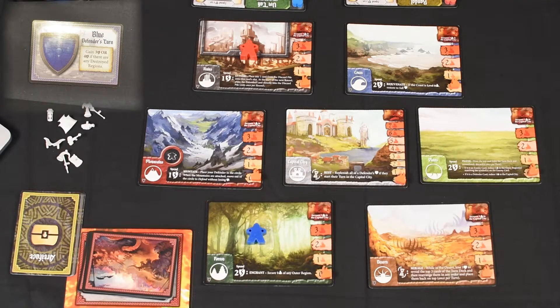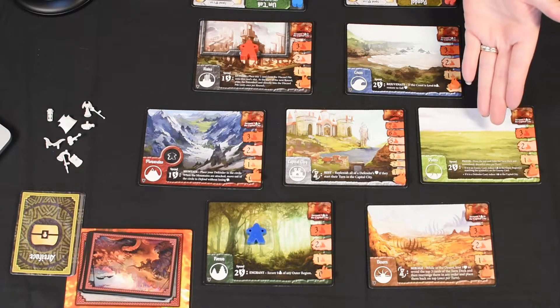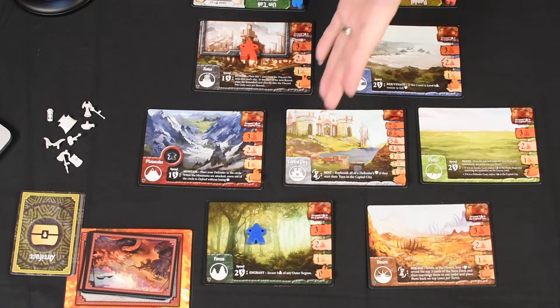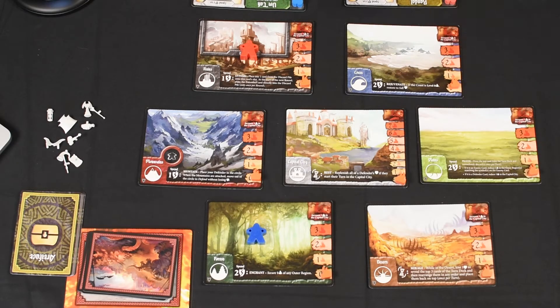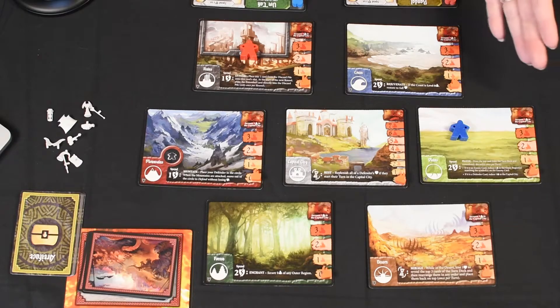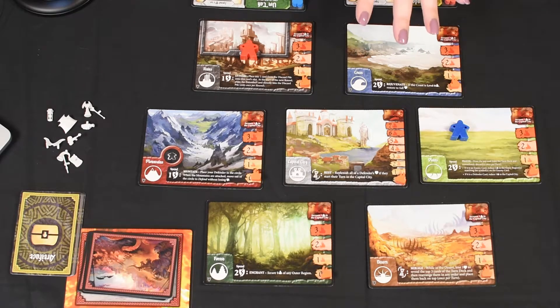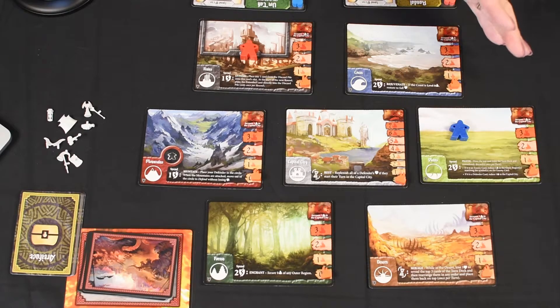The first card we get is a blue defender and that really sucks because we don't have much to do. But I know that there are multiple Plains cards in the deck, so we might just move Umtok into the Plains — so let's do that, one and two. There's nothing to do in the Plains but for now we'll just end it there because I want to defend the Plains as much as I can.